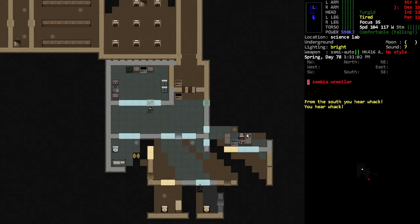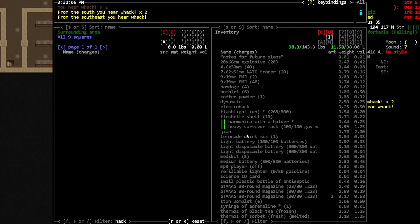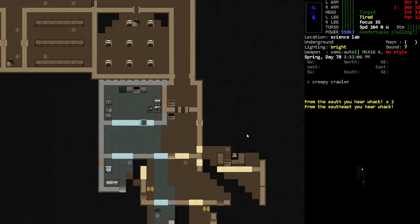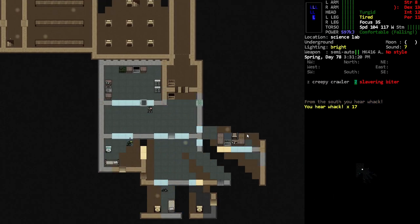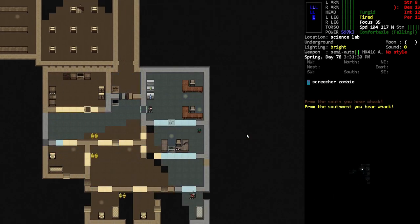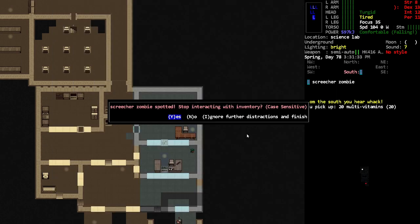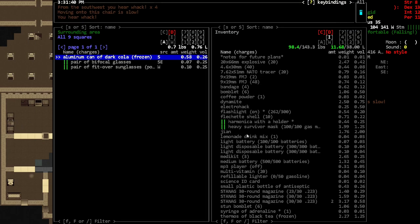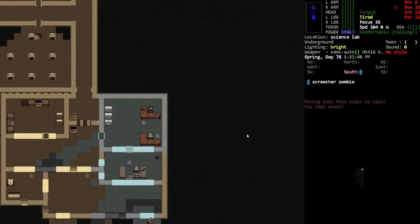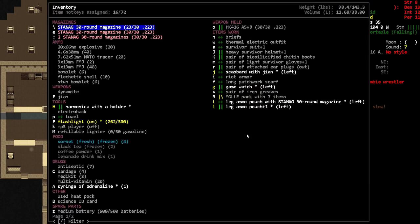I know there have been some changes with the labs, so it's probably worth checking around — you never know when they're gonna put some crazy new way of getting a research book or something. I'll grab the multivitamins; our character could probably use some of that. That drink looks frozen, and our temperature is falling pretty quickly.